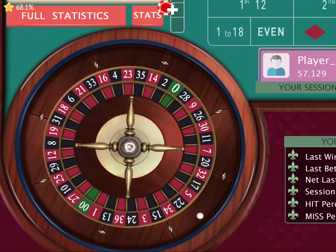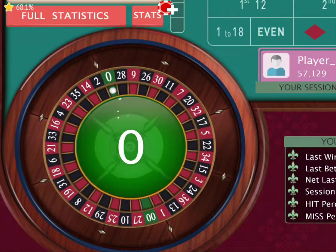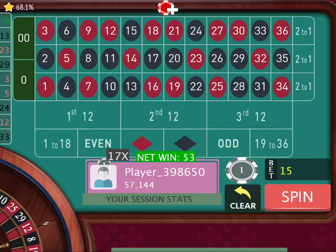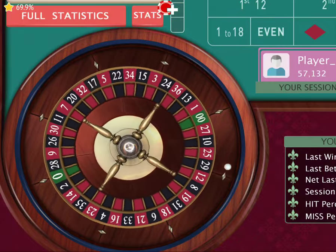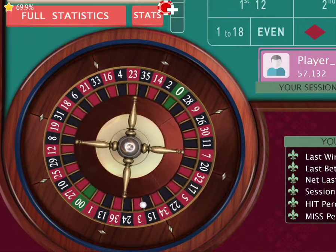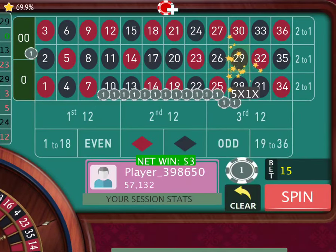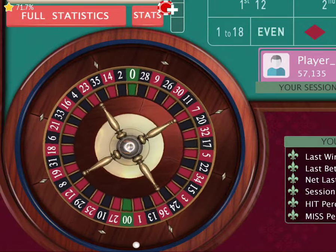We spin again and there's 0. We double twice. Oh wait — we won, actually. That's $3 — I forgot I put a chip on 0 and double 0. And there's 29, giving us $3. That's fine. We're up $150.